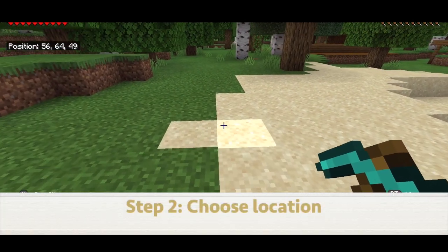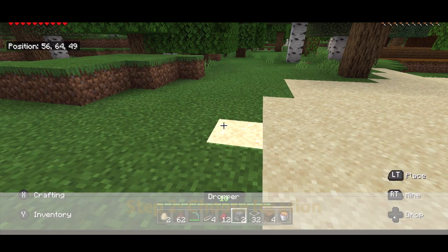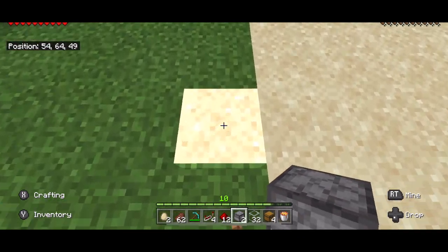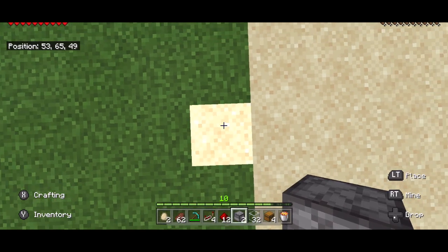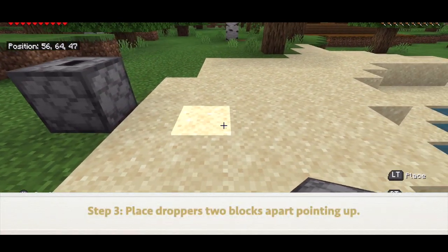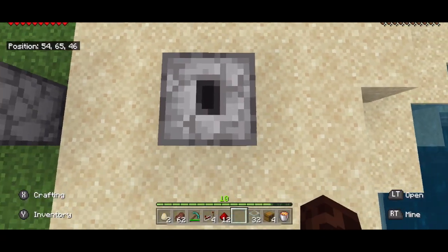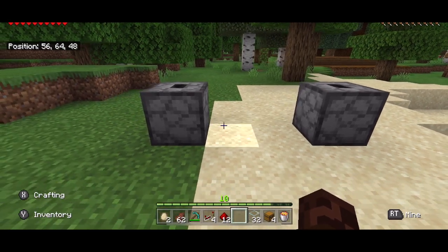The first thing you need to do is pick a small piece of land — it does not have to be very large. What you're going to do is take a dropper and jump and place that pointing up. Then you're going to leave a two-space gap, take another dropper, and point that up.